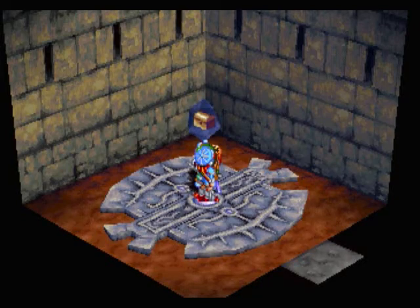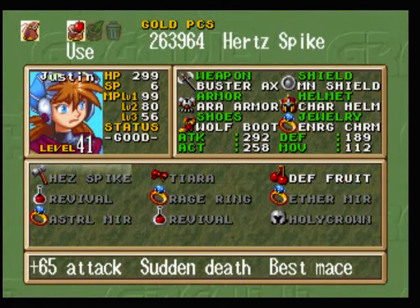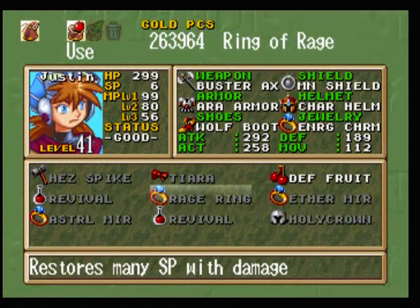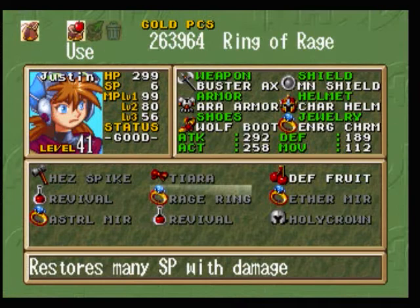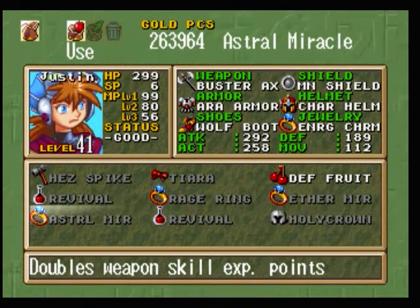Don't need that warning since we completed all this. Let's look at what these items do. Hurt Spike: best mace in the game, has a sudden death effect. Fairy Tiara: 35 defense, prevents damage below 20 — very nice. We know what the defense fruit does. Rage ring: restores many SP with damage — you take damage, you get lots of SP back, more than you normally would. Revival stones. Holy Crown: 38 defense, slows IP loss. These are all nice, but the real things we went in here for are the Ethereal Miracle and the Astro Miracle. Ethereal Miracle doubles magic skill experience — casting Dig-In normally gains 12, now gains 24, same with all other spells. And the Astro Miracle doubles weapon skill experience.